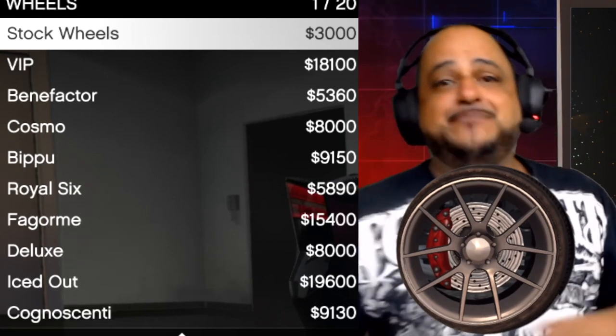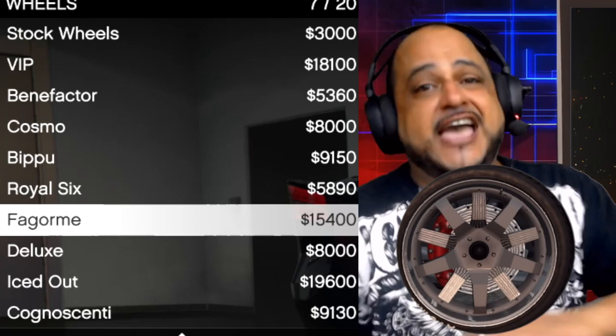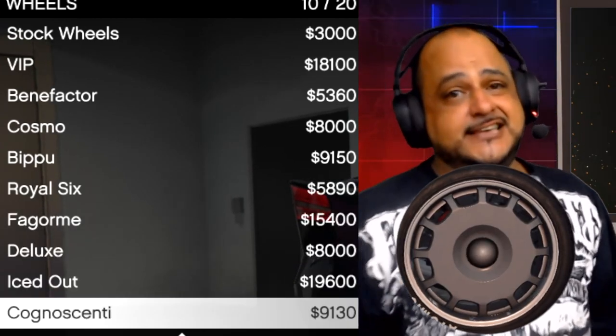We got the rims right here. VIP. Benefactor. Cosmo. Bipu. Royal Six. Fagormi. Deluxe. Iced Out. Cognoscenti.